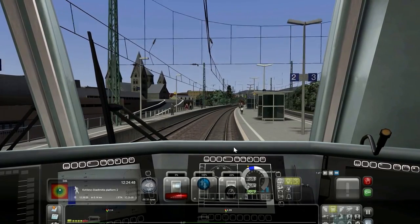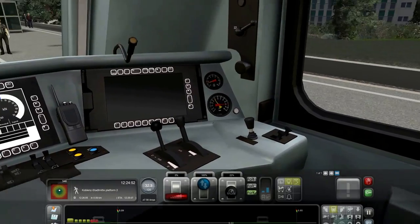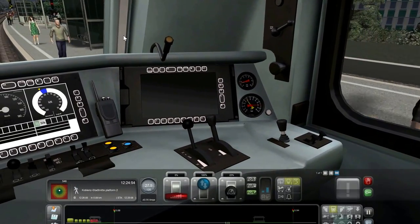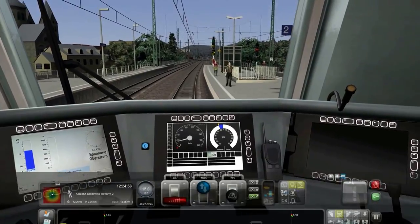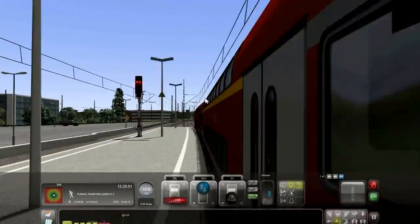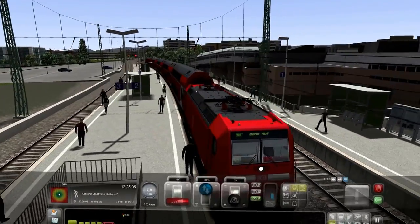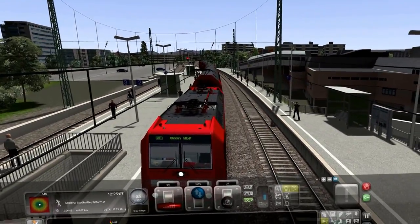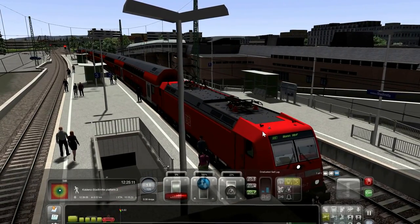Second stop — fine. Cut the brake, a little bit. Let's go a little bit more. So all the train is now on platform, which I can see from the east end. Get the brake.